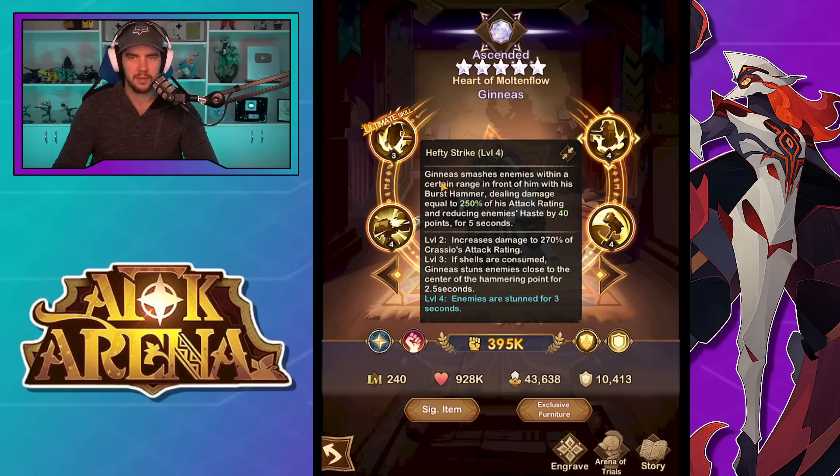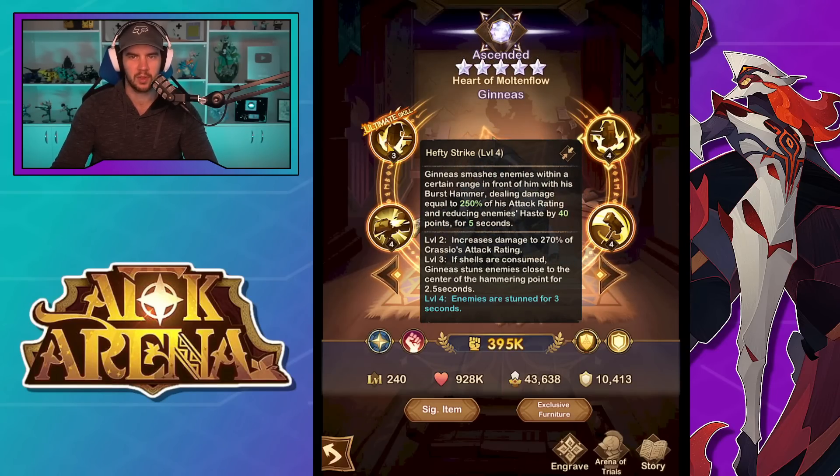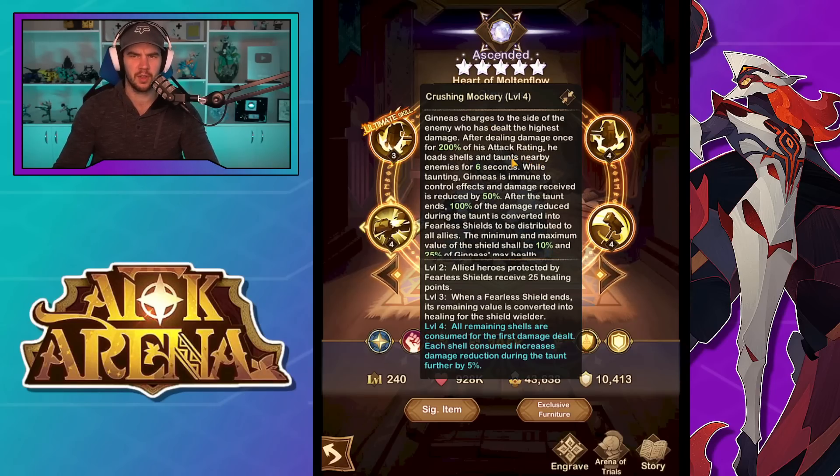Moving on from that — Hefty Strike. He smashes enemies within a certain range in front of him with his burst hammer, dealing damage equal to 250% of his attack rating and reduces enemies' haste by 40 points for five seconds. The multiplier goes up to 270 at higher level. If shells are consumed, he stuns enemies close to the center of the hammering point for 2.5 seconds, which goes up to three seconds. So we've got some control in there — we've got the knock-up with the slight stun which is like an interrupt, and we've got this one which is a three-second stun. It's going to depend on how often he uses these. I haven't actually gone in and watched him yet, I've just read the skills.